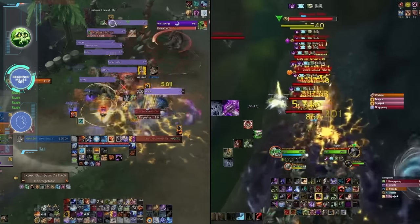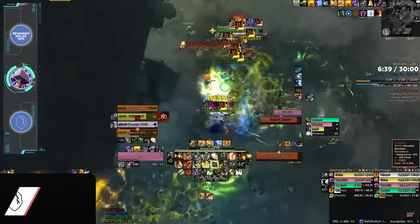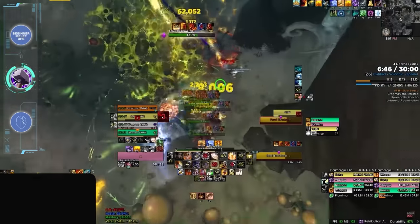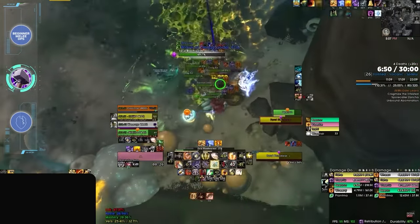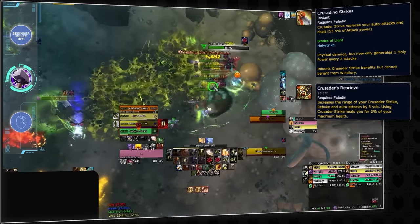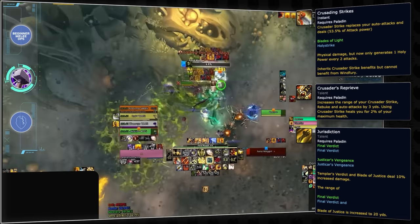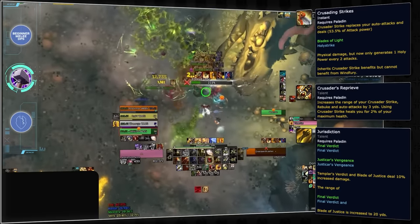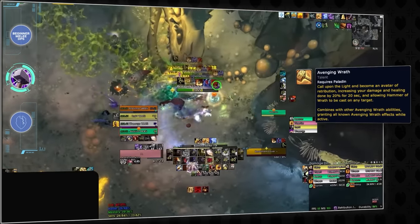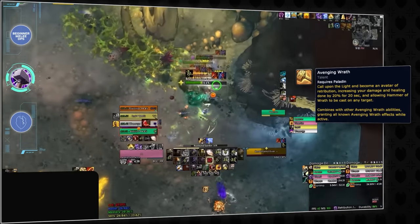Now that we know what an advanced melee DPS looks like, let's look at the opposite end of the spectrum. Taking our first spot as a beginner-friendly DPS is Ret Paladin. After their rework in Season 1, Ret gained quality of life improvements to make them more forgiving in group content. One key example was Crusading Strikes, which turned a rotational ability into a passive auto-attack. Ret Paladins are also one of the few melee with extended range on nearly all of their attacks, helping minimize DPS downtime when micro-movement is needed. And since Avenging Wrath is a convenient one-minute CD lasting an entire 20 seconds, Ret Paladins don't have to make as many calculated decisions about cooldown cadence.